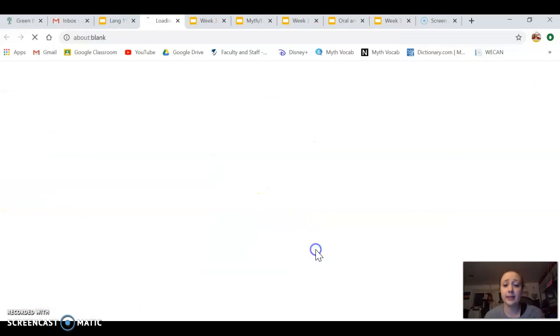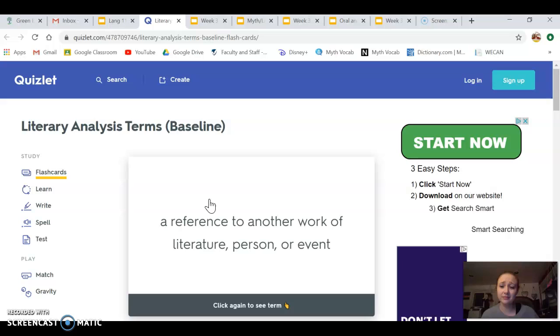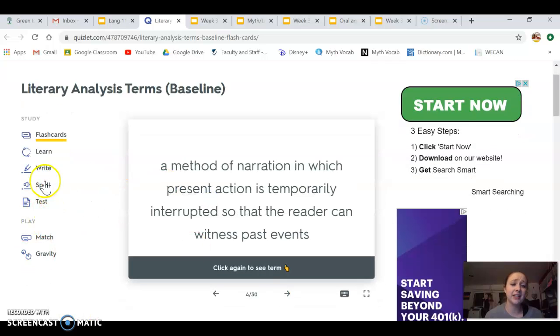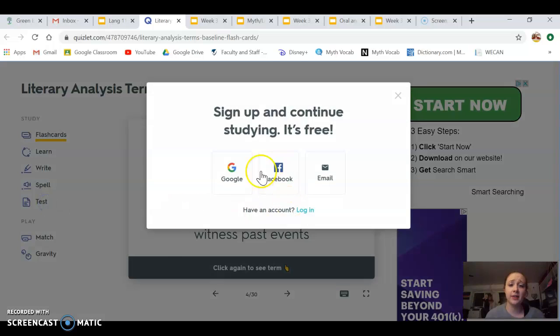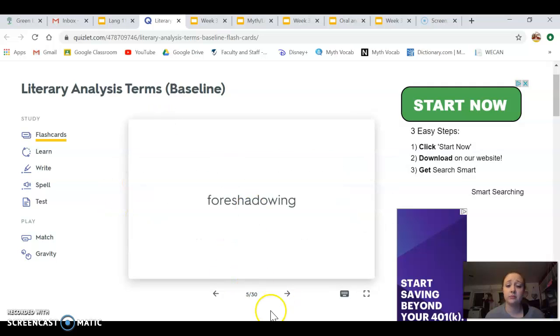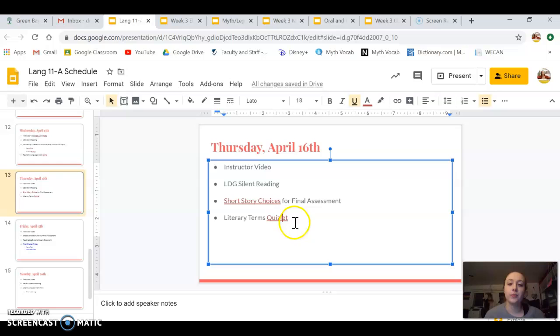We also have that Quizlet link I gave you — it's like a reference document. It has pretty much the same words that were on the worksheet, and you can click to see the definition or test yourself. You just have to sign up with your Google email, Facebook, or whatever, and then you can test yourself on the words. Or you can just do the flashcards part without signing up at all.